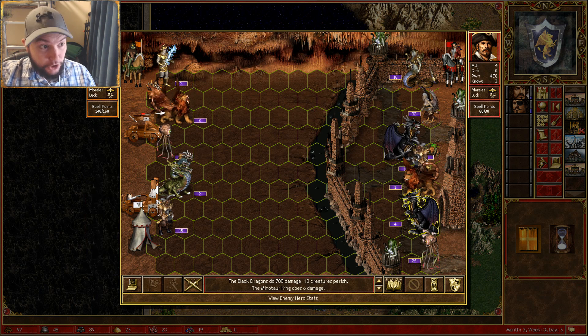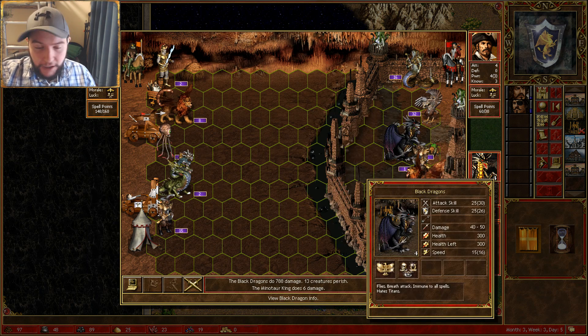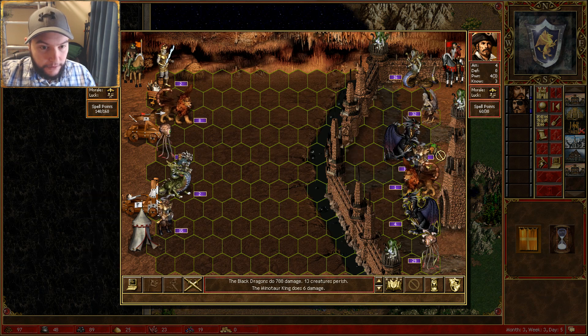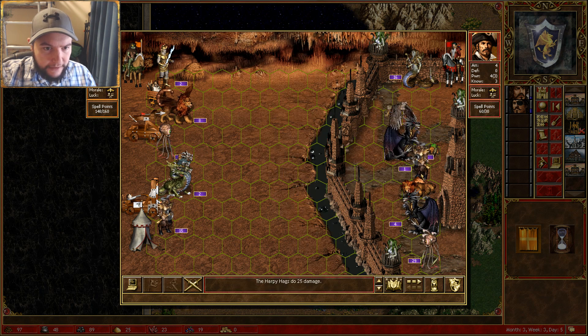Bear in mind this is the tough guy — he's got 21 defense and 14 attack. He's doing more attacks than me and I'm not doing as much damage as I should. I should be doing 200, but I'm only doing 114 maximum. I basically lose a lot because of all the defense on his hero. So probably it's worth hitting him with something small so we don't get retaliation on our black dragons — they're going to attack and fly back.